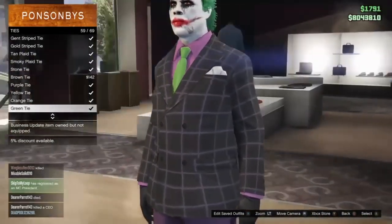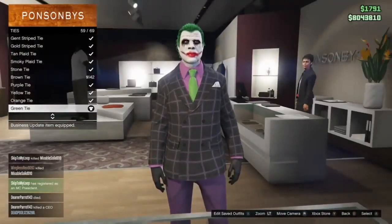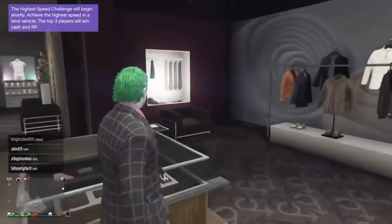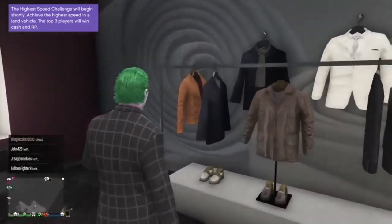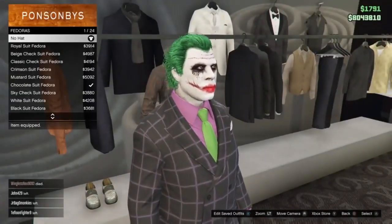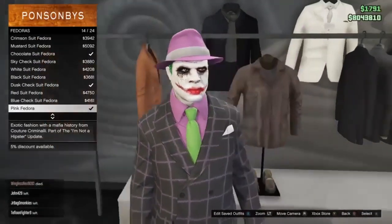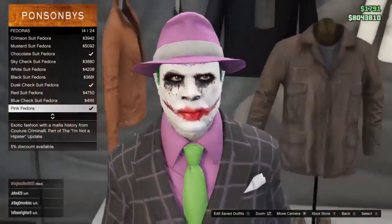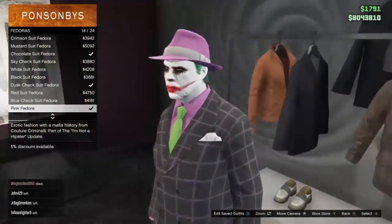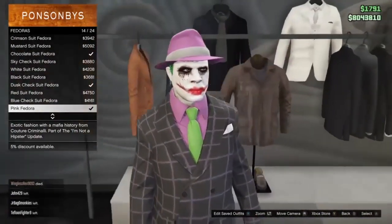Now I'm going to show you a different version that I actually went with. We're going to put on a hat — go over to hats, then fedoras. There's no purple one in the selection, but there is a pink one that's very similar to purple; once it's on it almost looks purple. This is just an option — I thought it looks dope, like the older vintage version of the Joker.